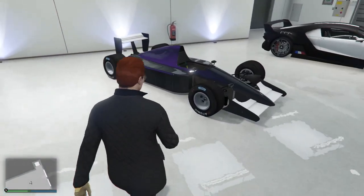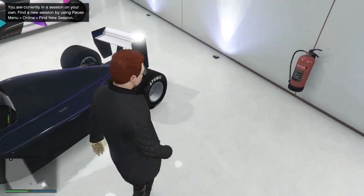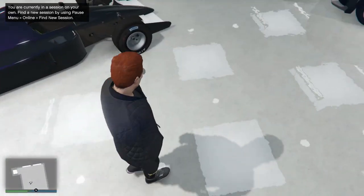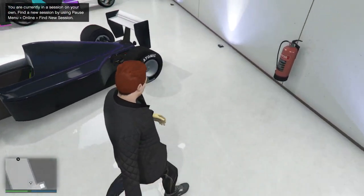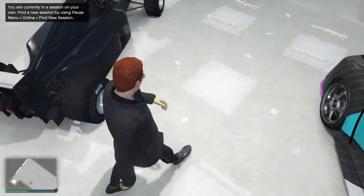Now let's look at our first car of the garage — this is the F1 car. Its maximum speed is around 270 km per hour. It is a lot of work but it can go anywhere — any terrain and any season.